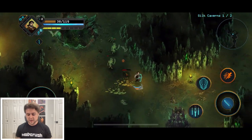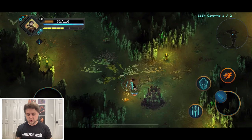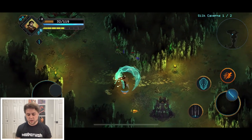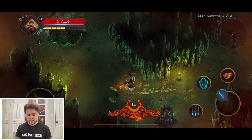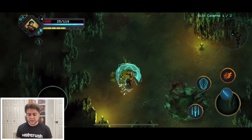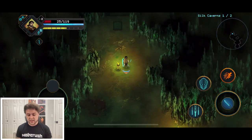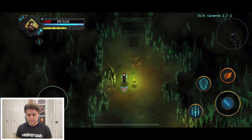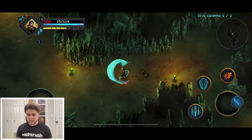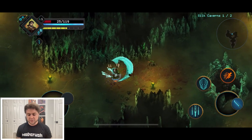I can already see how John can tank for Linda as they roam around — the co-op potential is going to be a blast when they release the co-op update. There are cloud saves on release — you can save and load between devices with cloud saves. That's a great perk. We're getting a little low on health. Here come the spiders.